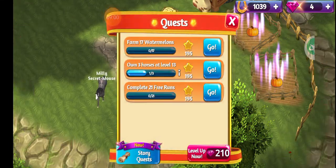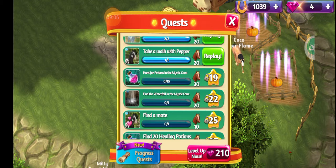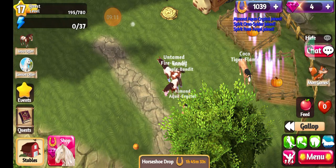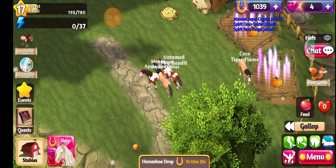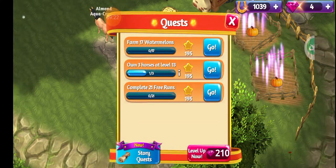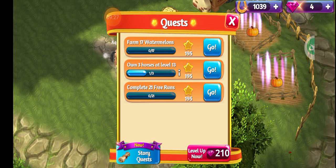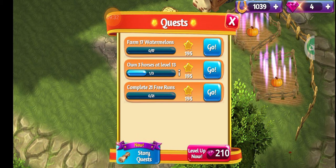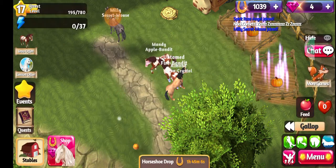That will give you a rough estimate on where you are, or you can look at the top left where it says quest level 17 — I've got to get 780 to level up to 18. That's where your normal daily quests come in handy. See where it says 'Farm 17 watermelons,' 'Own 3 horses' — this is at level 13 — and 'Complete 21 free runs.' In a little bit I'll show you how to do the free runs after we collect these pumpkins.